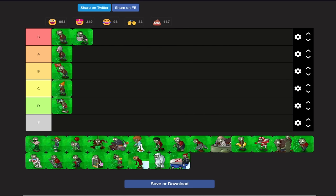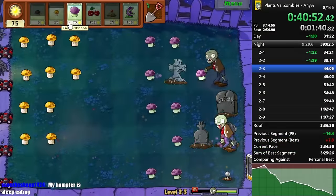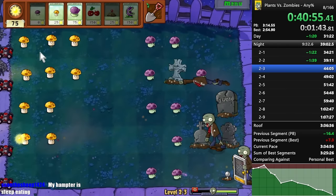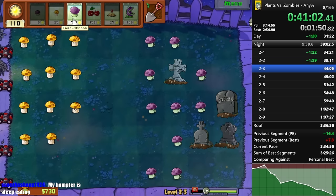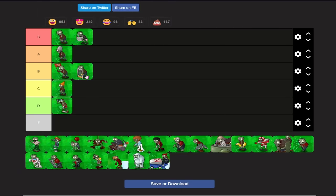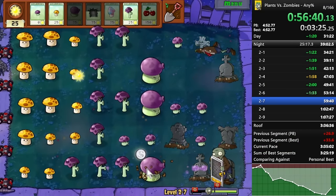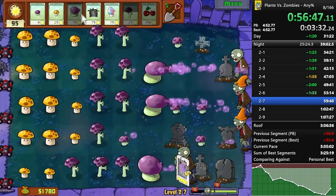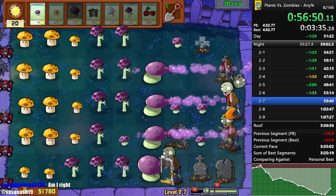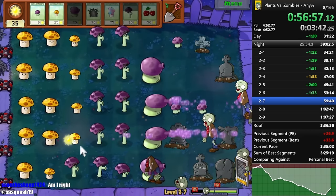The next zombie is the screen door. I'm going to put this guy in low B tier. 2-3 basically relies on this guy getting killed. Because we have fume shroom, we don't have to worry about this at all, and using two fume shrooms kills these guys really quickly. They're still better than coneheads — if you have fume shrooms up, these guys are no problem. When you start seeing them in second flag, just plant fume shrooms and there'll be no issue. If your potato mine goes off to kill a conehead, that's sometimes better than killing the screen door.